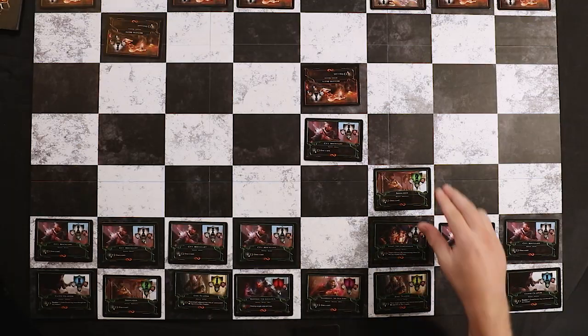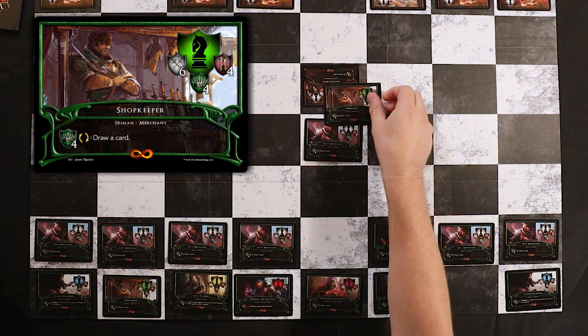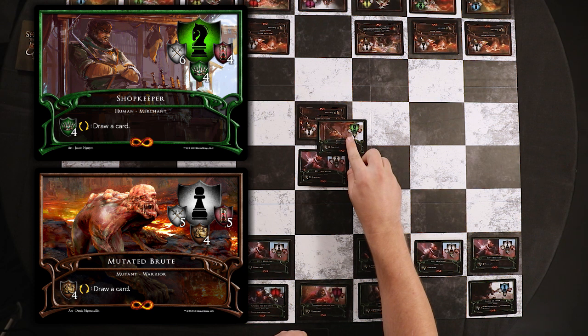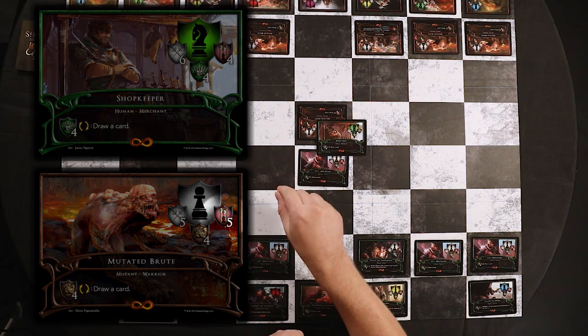When a creature attempts to move into an opponent's creature square, we call this an attack. My knight can move into a square occupied by my opponent's pawn and attempt to kill it. To be able to kill the pawn, my knight needs to do damage equal to or more than the pawn's health. If I'm unable to do enough damage, the pawn's health will refresh at the beginning of the next turn. You can see how much damage my knight does by looking at the two swords, and how much life the pawn has by looking at the hourglass of blood. Damage is not reciprocated during an attack, so only my knight will be dealing damage.